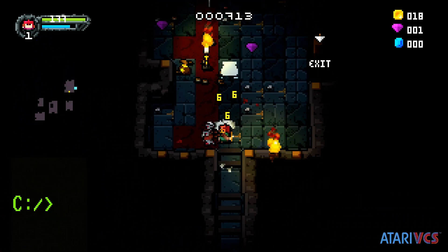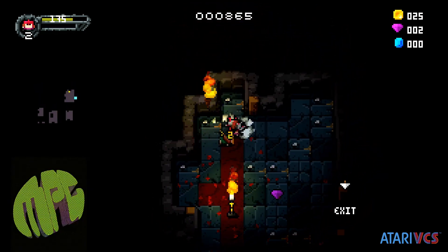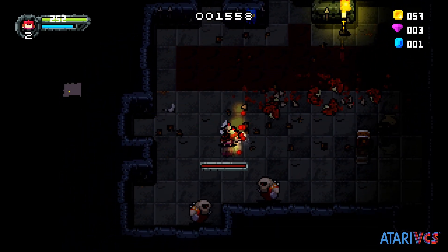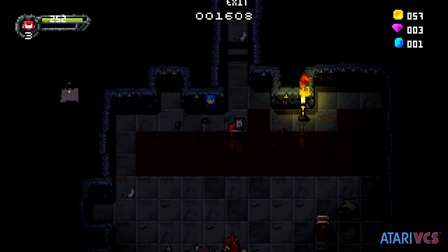Sequels tend to either reinvent themselves or double down on what made the first in the series work, and Heroes of Loot 2 leans heavily into the latter. In many ways the game plays a lot like the first one, but this time the graphics are more detailed, there's more variety in enemy and dungeon design, and even the vendors offer two items instead of one.